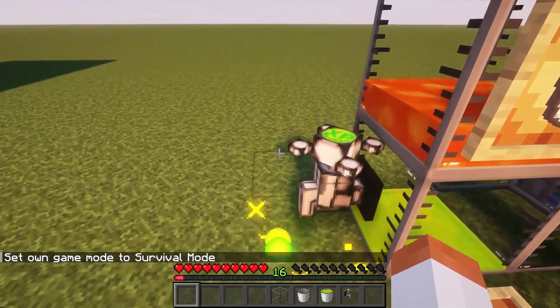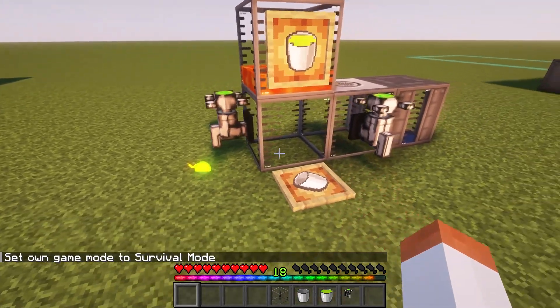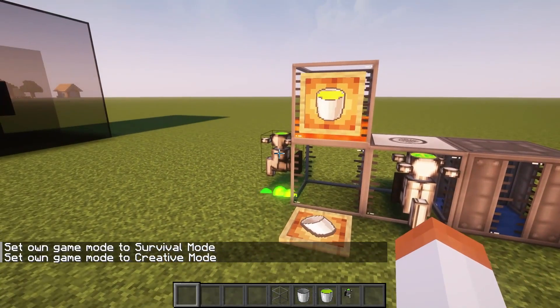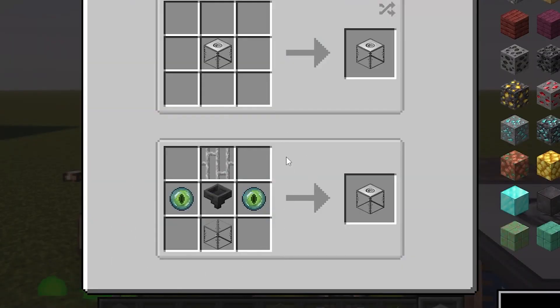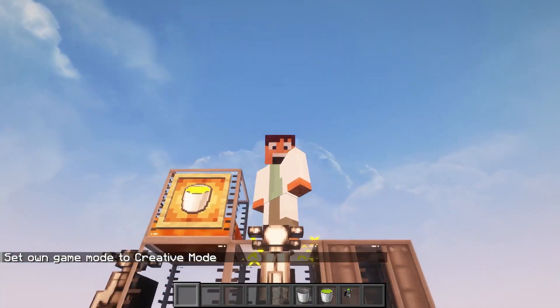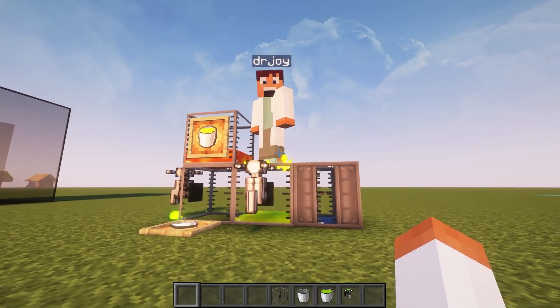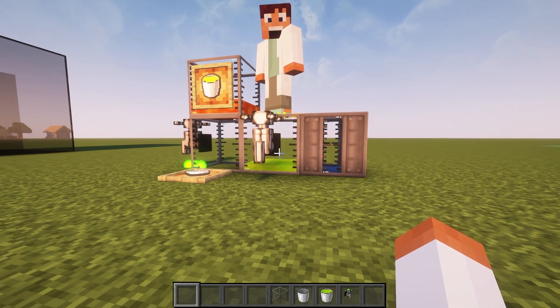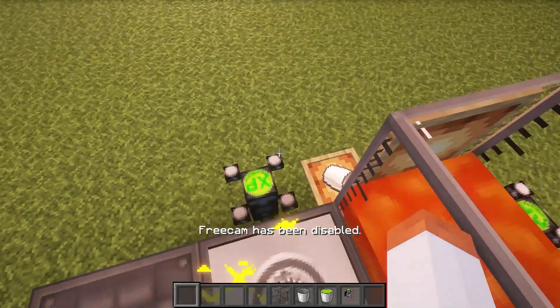Now imagine if you are going somewhere where you are most likely going to die but you want to save your precious levels. You can use the XP drain singularity tank for just that. Its recipe needs the singularity tank itself, one hopper, two eyes of ender, and one iron bar. If you stand on this tank it will suck your XP and fill it into the tank. Both the singularity tank and XP drain can hold up to 32 buckets of XP.